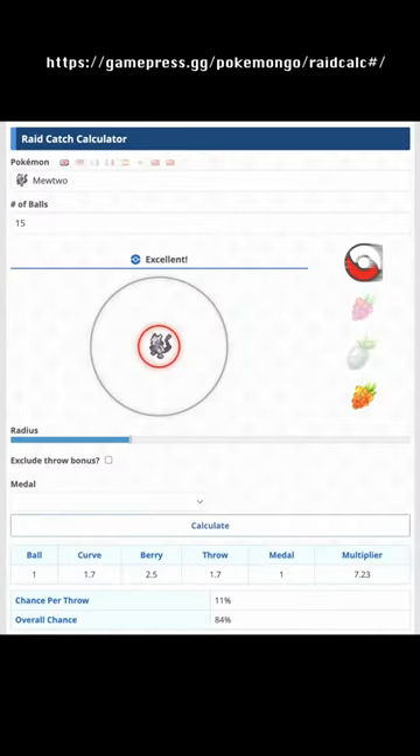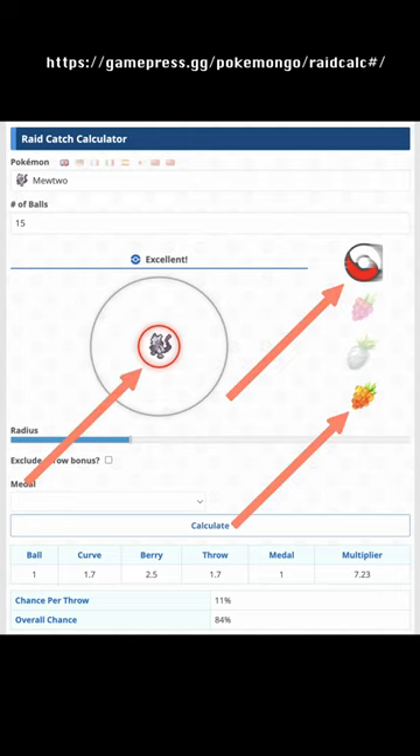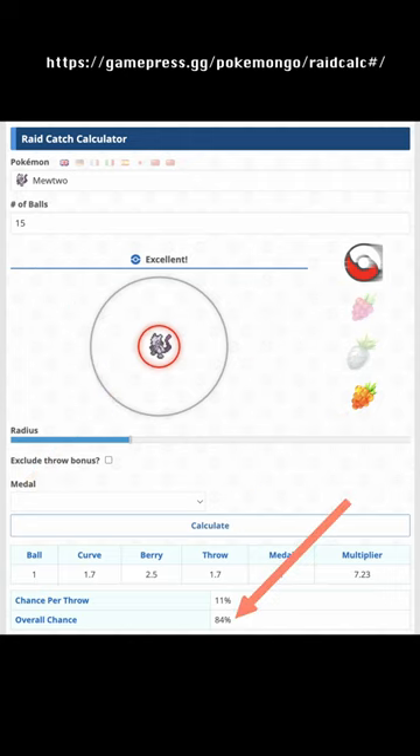According to this Raid Catch Calculator, if you have 15 Pokéballs and make an Excellent Curveball Throw with a Golden Raspberry every time, you will have at least an 84% chance of catching Kartana, which has the same catch rate as Mewtwo. In other words, about 1 in 6 will flee.